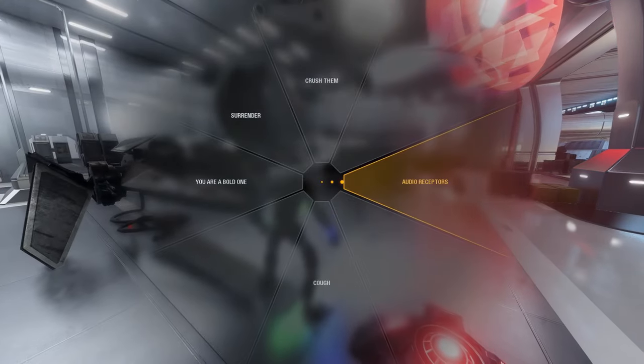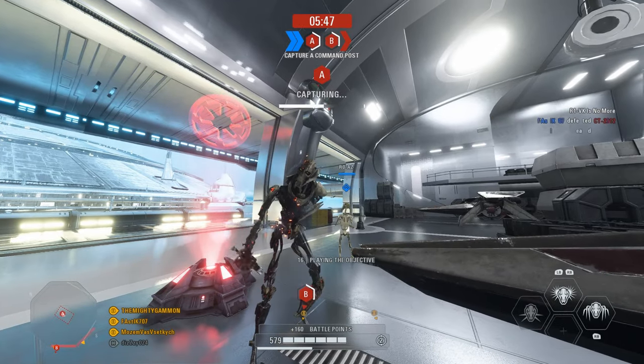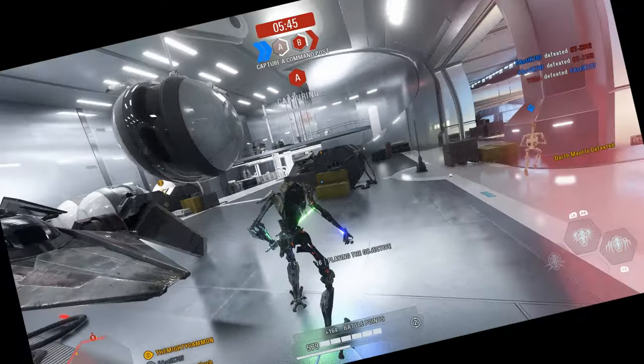One way to really help the team is to stand around corners spamming voice lines. In fact, just follow teammates around whilst making Grievous cough over and over again. It's pure comedy.